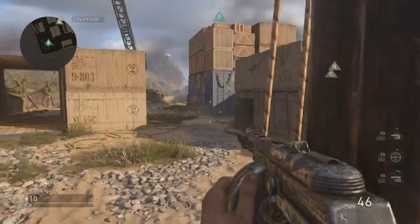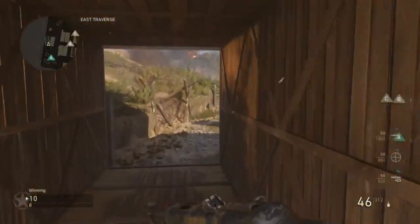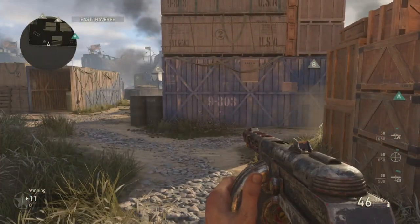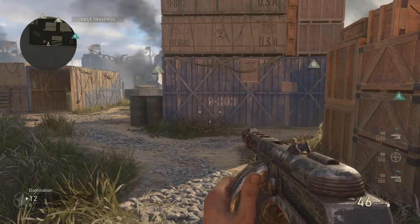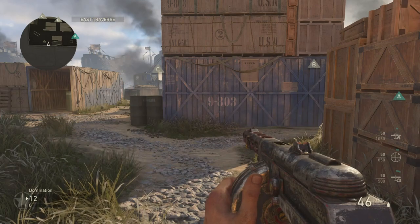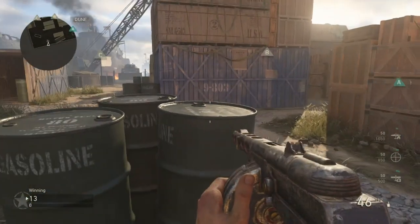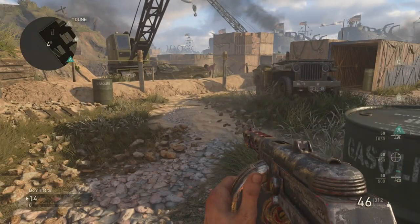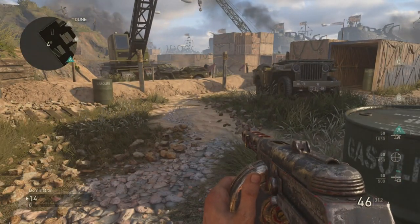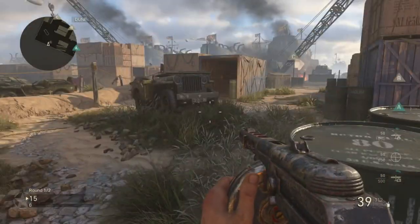After that is said and done, you want to have designated people in designated areas. Almost everybody in the game — probably four or five people — are going to want to have bouncing beddies on their class. For each designated position I'm going to show you guys where to sit. We're going to have positions called Solo Car and Double Dump. So this is Solo Car — this is just the one car on the right side of the map.